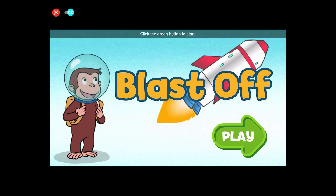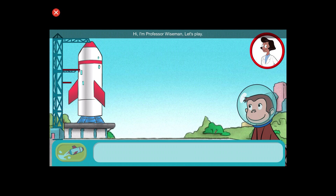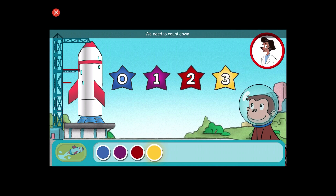Blast off! Click the green button to start. Hi, I'm Professor Wiseman. Let's play. We need to count down. Click the numbers from biggest to smallest to launch the rocket.